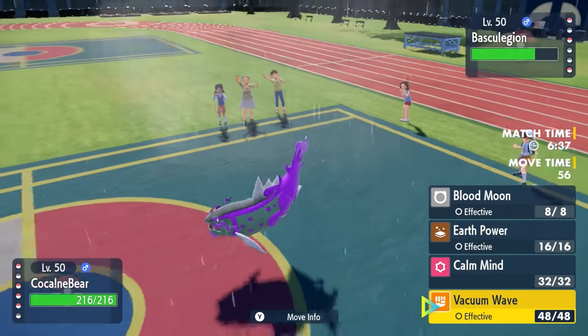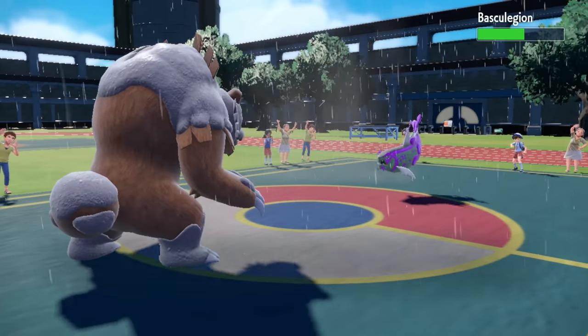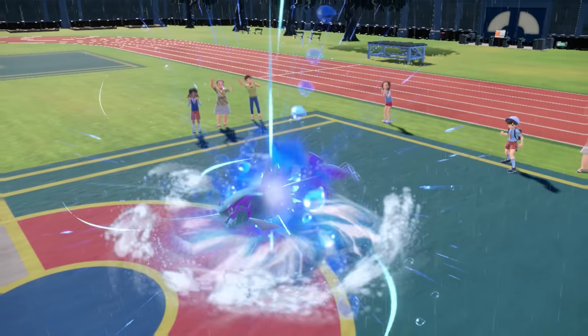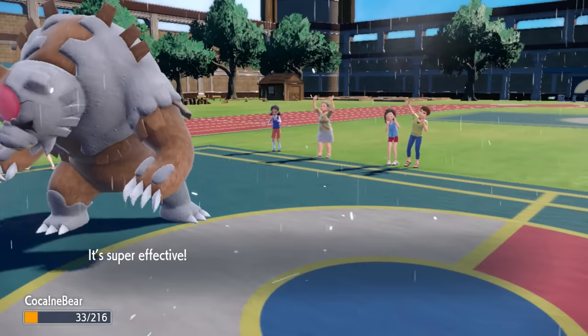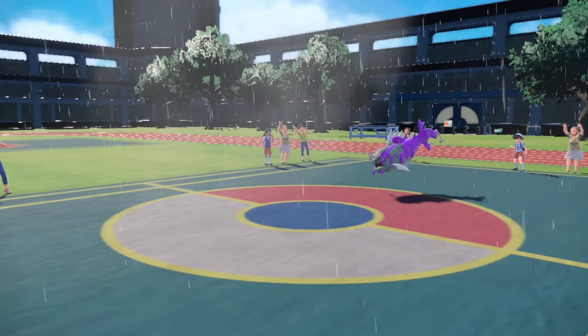But what I can do before that is go for a vacuum wave. You may be thinking, hey, this thing's a ghost type — Ursaluna does not give a shit. Blood Moon's ability does allow you to hit ghost types with normal and fighting. It doesn't do quite enough. And then this next wave crash, I'm really hoping does enough recoil to knock this thing out. It's kind of my only chance.